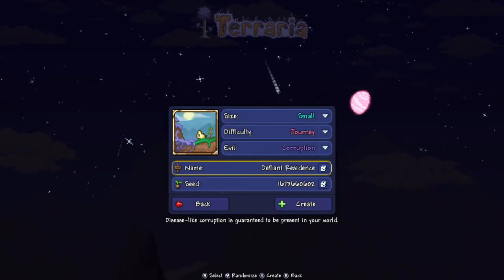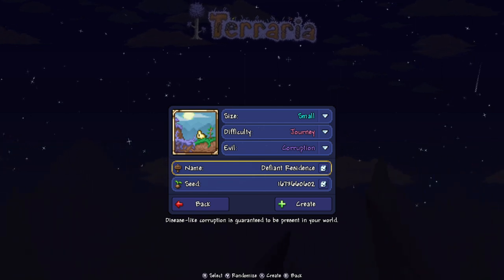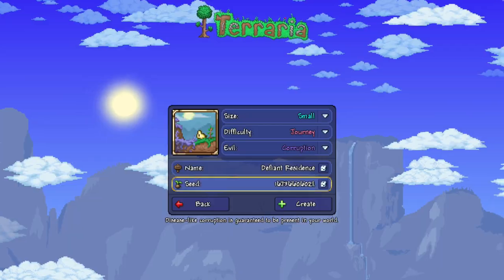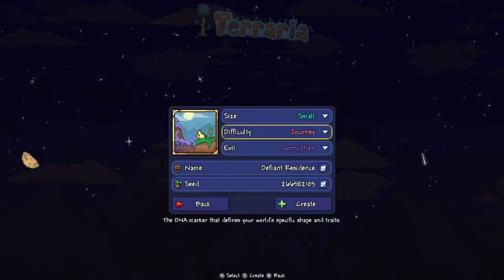The name of the world does not matter — it can be anything you want, I call it Lava Charm, you can even call it purple. The seed number, though, does matter. Backspace on everything. The seed number has to be exact: 2665-8-2-1-0-5. That is your number for the seed. You put all this in and you'll get the right world.